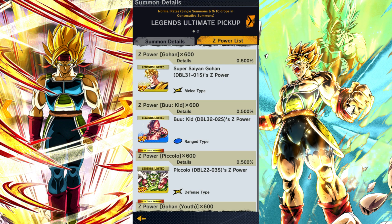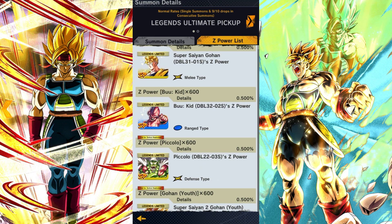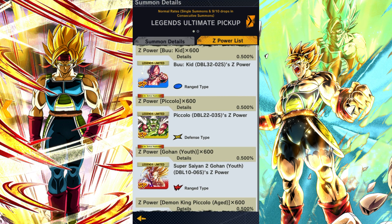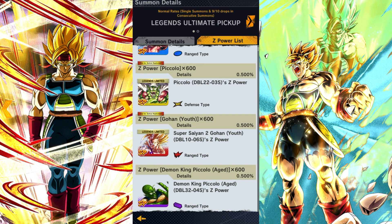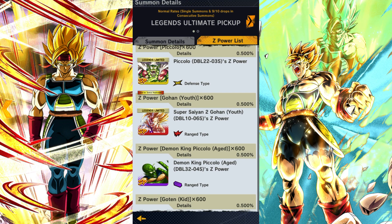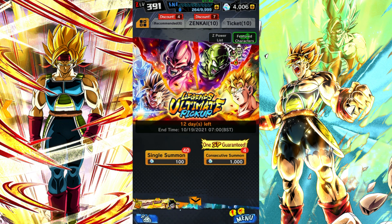Within this Legends Ultimate pickup banner they've got Future Gohan, which I wouldn't mind getting — I've got him at about three stars so a couple more would do. We've got Kid Buu coming back as well, the AGL one. We've got the Same Saga Piccolo for those that pulled Nappa, and Gohan and Vegeta might come in handy. We've still yet to Zenkai, and we've got the Zenkai Gohan on this banner as well.